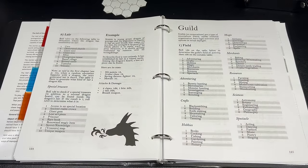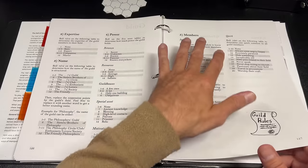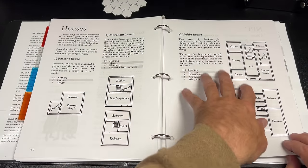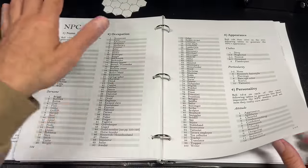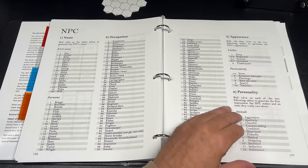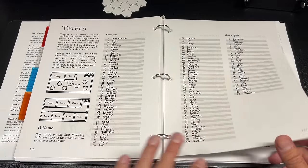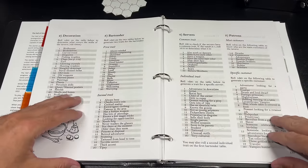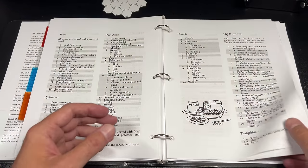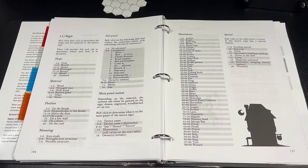You can roll up guilds with their power within cities, members, expertise, and union power. There are generators for noble, merchant, and peasant houses. There's a great NPC generator with first names, surnames, a d100 list of occupations, personality, appearance, dreams, secrets, and hobbies. And there's a whole section on generating taverns — you guys know I love generating taverns — including rumors you might find there.